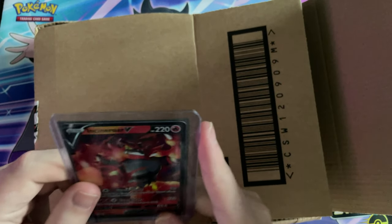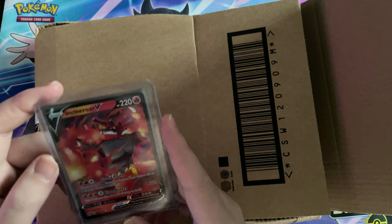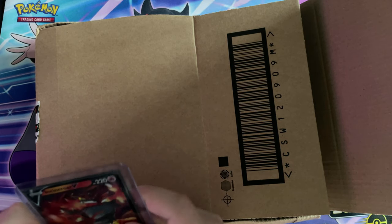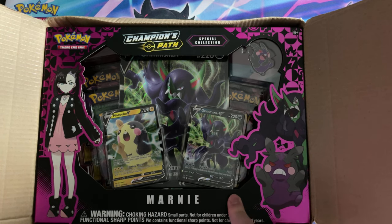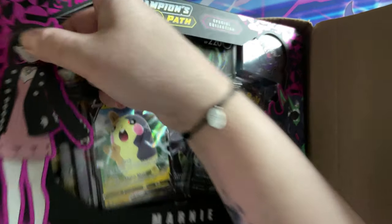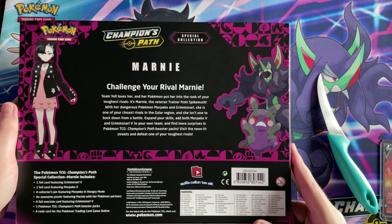First of all, I got my Incineroar V that I needed for my collection. And we also got a special edition Champion's Path Marnie pin box. This isn't like the trainer collector's pin box — this is just like their own character pin box sort of thing. So yeah, let's just do the full unboxing here, shall we?